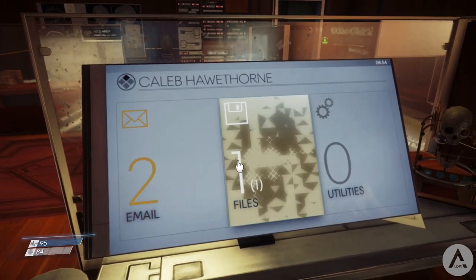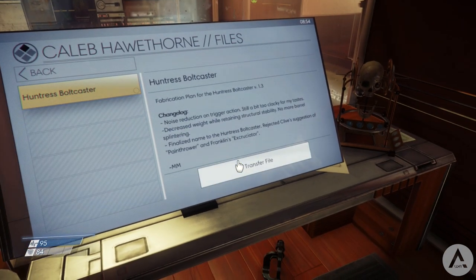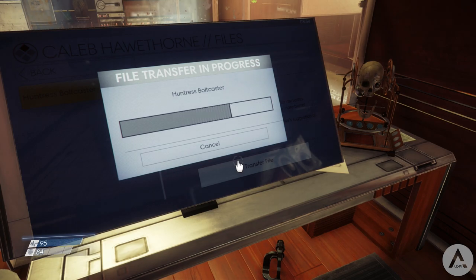Once downloaded, head back to the other room and go into the conference room on the left to find an employee body with your second transcribe on it.